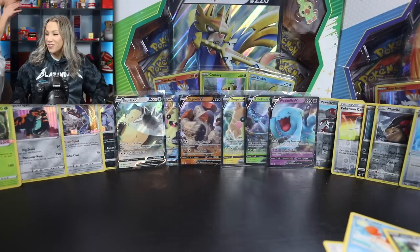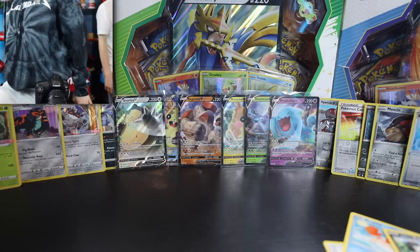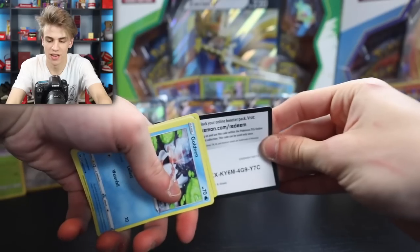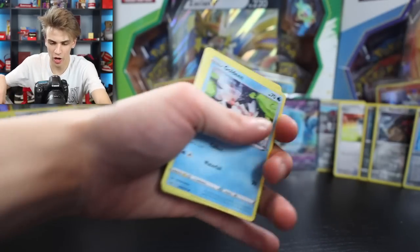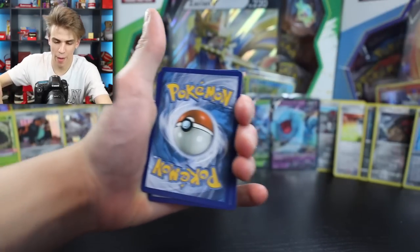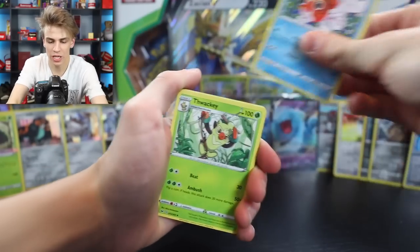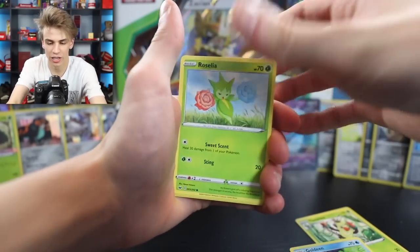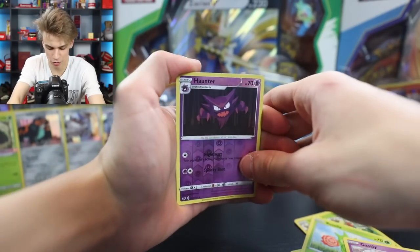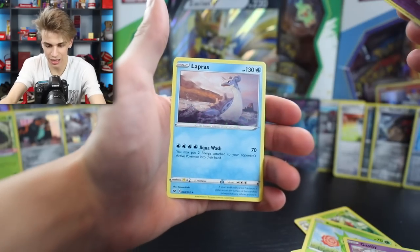Okay, now I'm back. Next pack. Big Charm, Seaking, Thwacky, Goldeen, Rosalia, Ghastly, Pawniard, Sliggoo, Haunter Reverse Holo, and on the end, Lapras - just a regular.